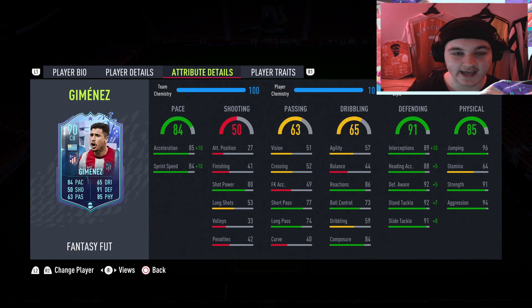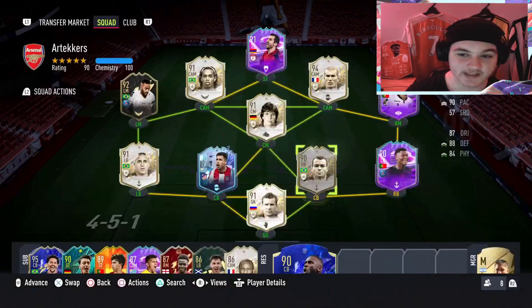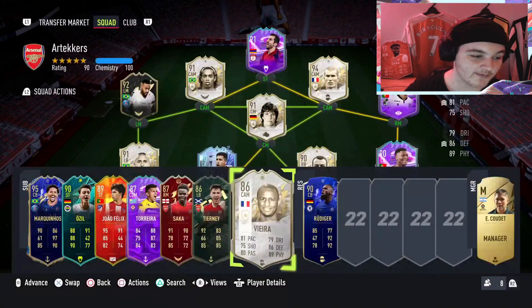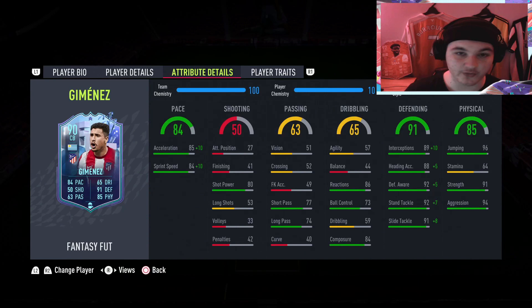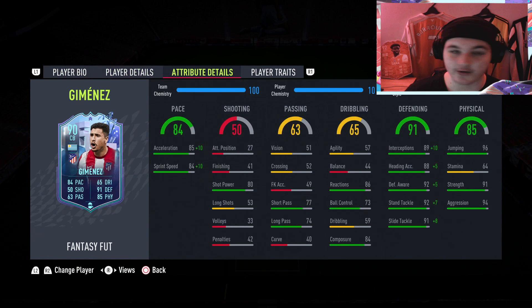He's not going to be a centre back you can dribble with. For example, my Rüdiger is the complete opposite — 77 agility, 75 balance. I was meant to say Rüdiger is very similar to my Kafu, who has got good agility and balance for a centre back, and Rüdiger is absolutely broken because of the agility and balance he has — he can turn really nicely on the ball. Same with my Marquinhos who usually starts: 81 agility, 80 balance for a centre back is crazy. I think balance and agility is underrated for a centre back because you can turn with them.